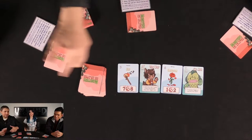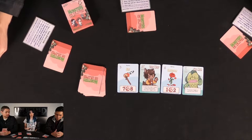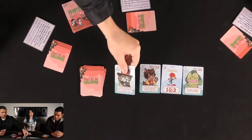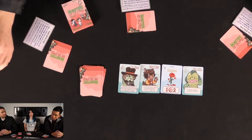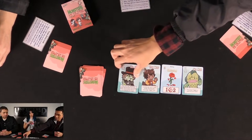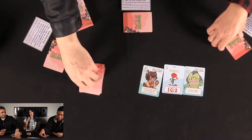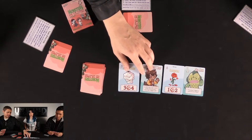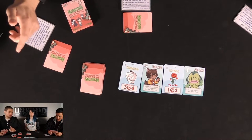Teen wolf comes out — its ability lets you look at the top two cards of any discard pile and possibly trigger one. Philip takes fire (a 3-point tactical). Then Mr. Hyde comes out (4 points): it increases your hand size and lets you take the top card of your discard pile into your hand. Callie takes Mr. Hyde, activates its effect, and her hand size is now plus one until resolution begins.